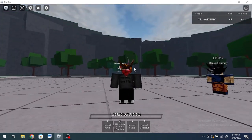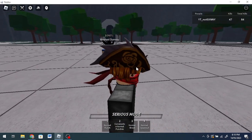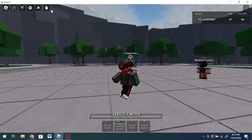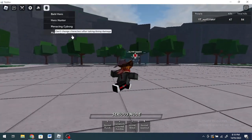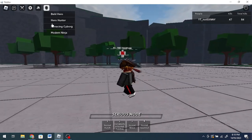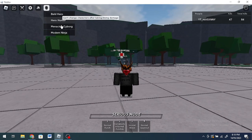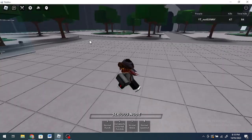Today we're going to be playing this game called Saitama Battlegrounds, or The Strongest Battlegrounds, and I will be showing you the ultimate combo guide to each and every spec in Saitama. Unfortunately I don't have the early access game pass for Modern Ninja, so I'm going to be showcasing World Hero, Hero Hunter, and Menacing Cyber.